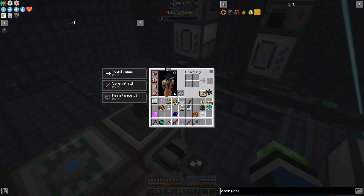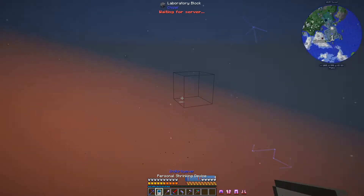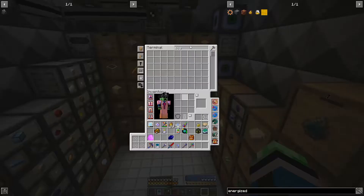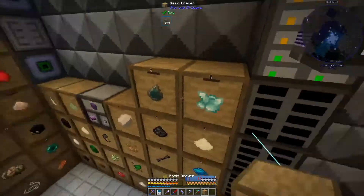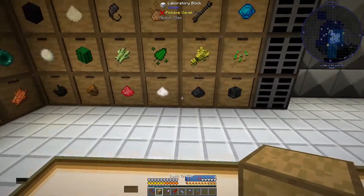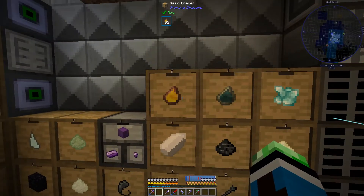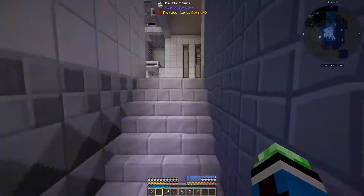Let's get out of here and find a place for energized clathrate to live. Unfortunately I'm going to have to go mining myself on Novus if I need more energized clathrate, because my digital miner does not seem to work with it for some odd reason. I thought I had another drawer - I guess not.